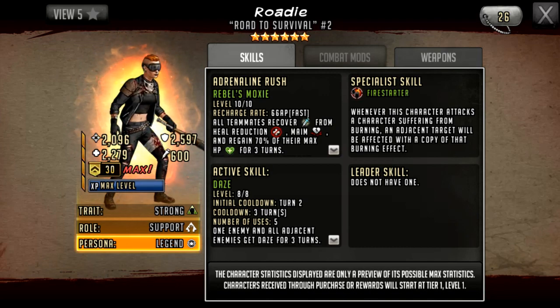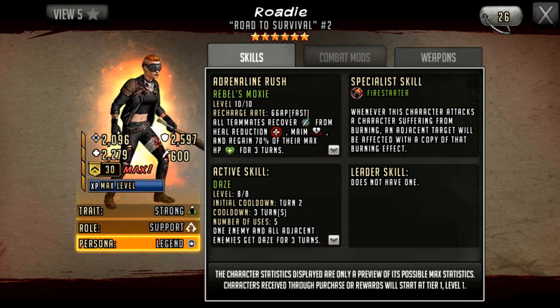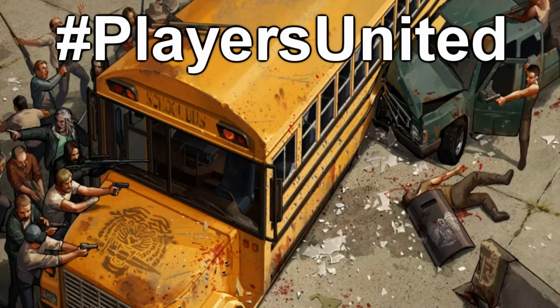The adrenaline rush and active skill are the main draw for people buying promos. It's a middle-of-the-road character — the players who would benefit most aren't willing to spend money, and the players who are willing to spend aren't going to because she's just not powerful enough for high-end promo buyers. The adrenaline rush and Daze are strong, but people may see the weapon and think it's overpowered when it's actually one of the weaker parts. She's a kind of weird character overall, but I can see her working well with Laopo. Thanks for tuning in — keep on surviving!